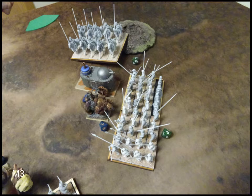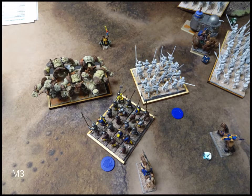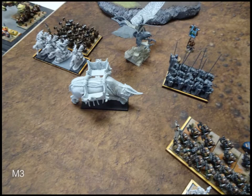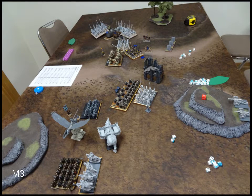The two pike regiments do solid work, getting the Greater Earth Elemental up to 12 damage and routing it. The human Berserkers put around nine damage onto the Shield Breakers — okay but not enough. The Beast of War charges in and puts eight damage on the Berserkers, routing them and reforming. The chaff scouts bounce off the Iron Guard with zero damage.